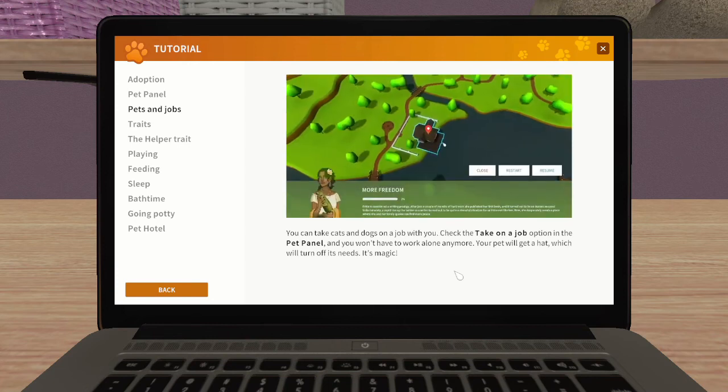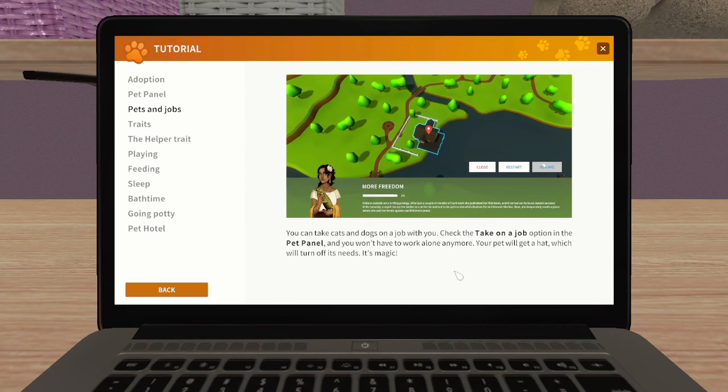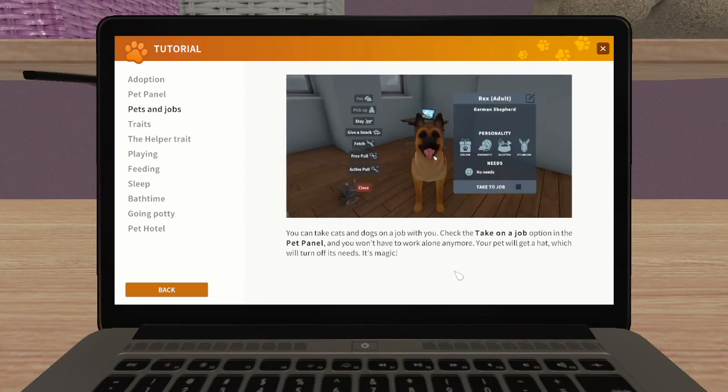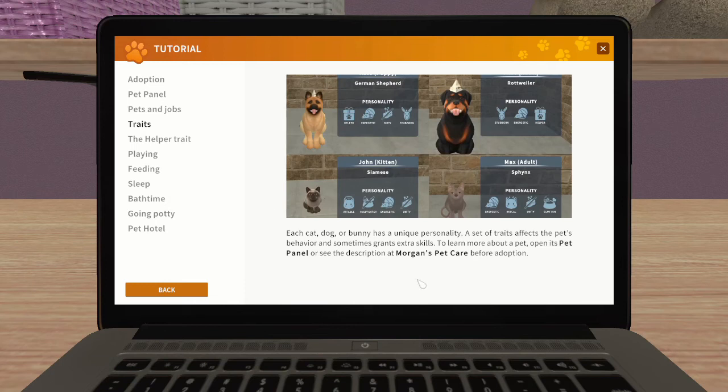Your pet will get a hat which turns off its needs - it's magic! When our little pug first came on a job he had a little hat on, so that's to do with them being helpers and being on a job - they don't have needs while you're working. That's a good thing to know, because it means you can spend as much time as you want on the job without worrying about whether your puppy needs feeding.